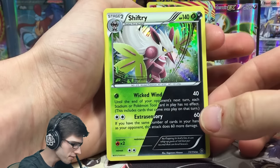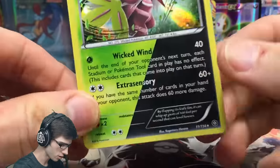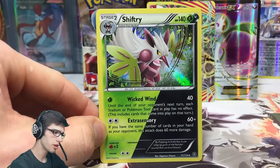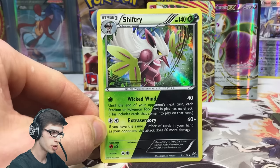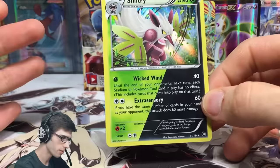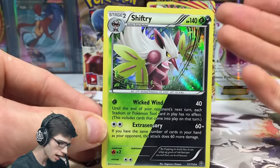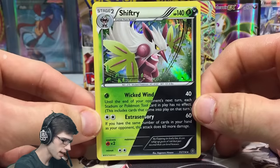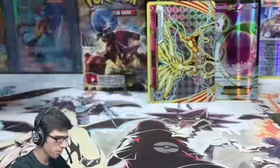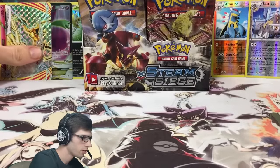One thing introduced or reintroduced into Steam Siege is dual typing. The card art looks pretty cool with a split card - grass and darkness. This means you can use special energies that suit a grass type or a darkness type to power it up, giving you multiple choices for deck building. It's only on a couple of cards but it looks epic - the reverses of these dual type cards are even better. Let's grab the next nine packs and shuffle them up.